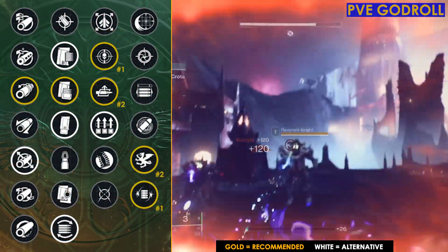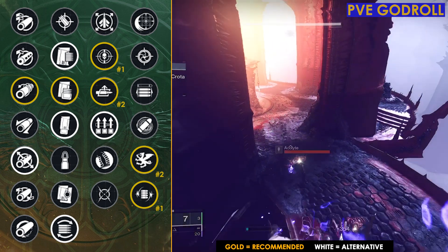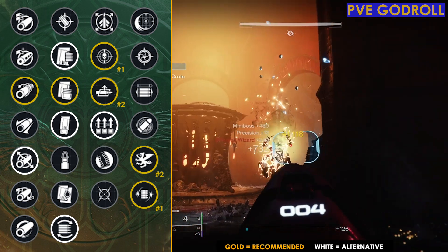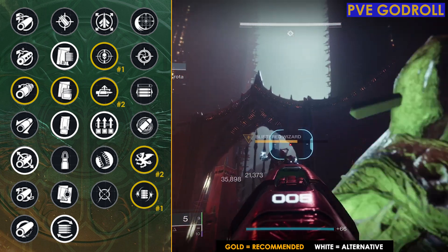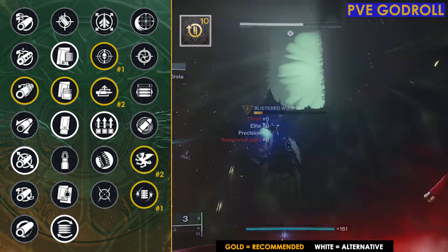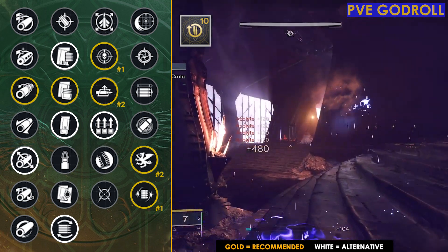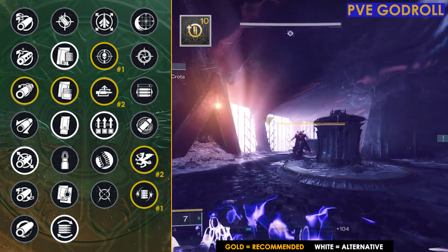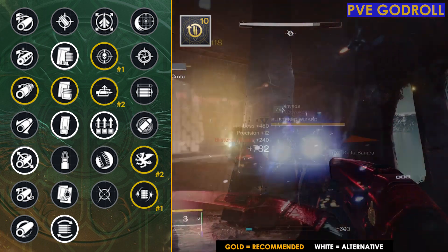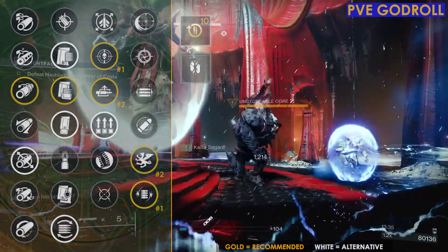As for the Masterwork, it's really going to depend on what you're going to use this for. If you end up going with more of the DPS roll with Vorpal Weapon and Autoloading Holster, then Handling or Stability are going to be your best options. If you are using Volt Shot and Threat Detector, then Reload Speed might be the better option — that way, if for whatever reason you're not able to proc Threat Detector times 2, you'll still get a nice boost to Reload Speed. Finally, for the Weapon Mod, if you're going to use this more for Boss DPS, then Boss Spec is the way to go. If you're going to use this more for Majors and Champions, then Major Spec is your best option.